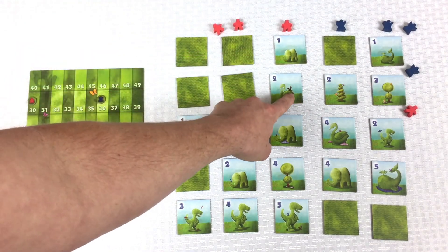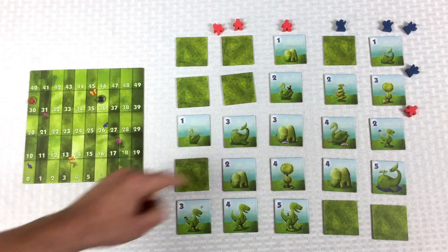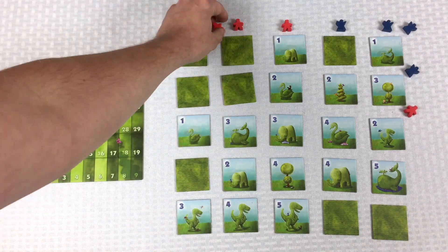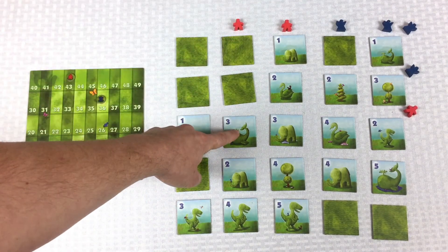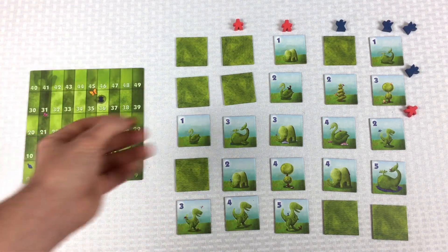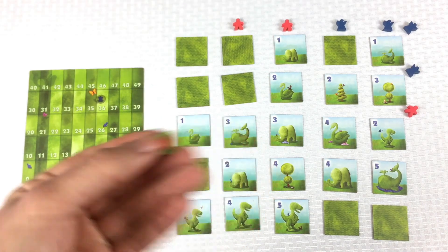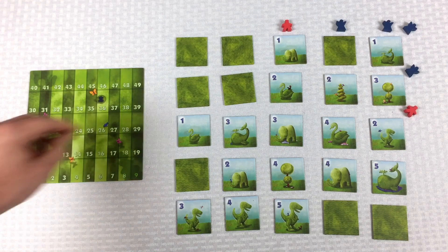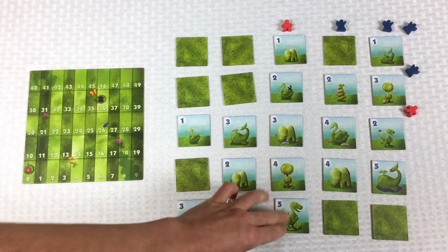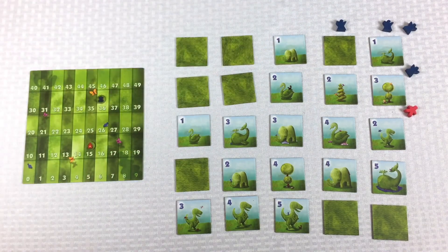This meeple up here can see all these things and two of them are swans, so that's six, eleven, twelve, thirteen — thirteen plus thirty is forty-three. This one can see this whale and this T-Rex: just seven points, putting them at fifty. You can see the 50 printed on the board. Then this red one is seeing all of this: three, six, ten, fifteen points — up to sixty-five, but basically out of meeples to score. There's one more meeple that will score a couple of points.